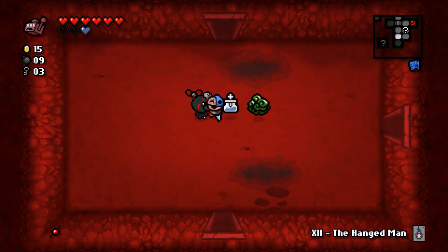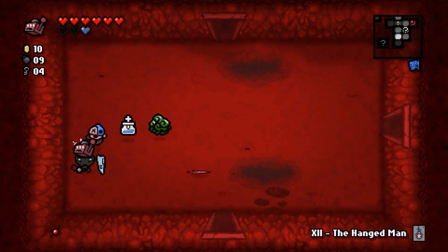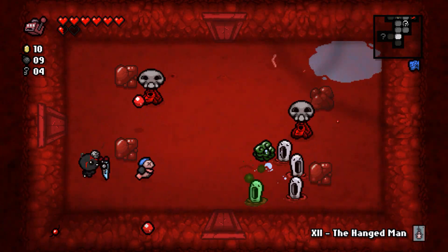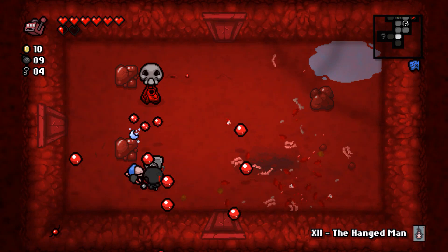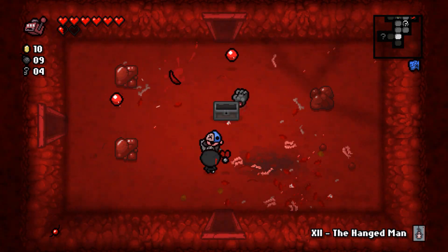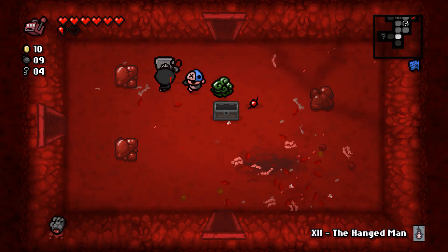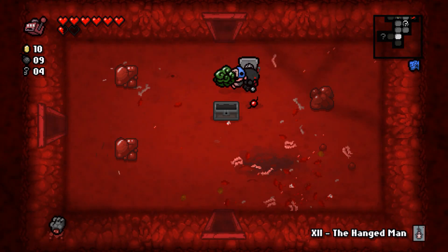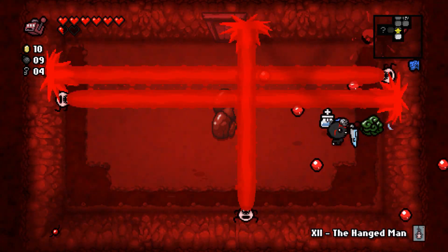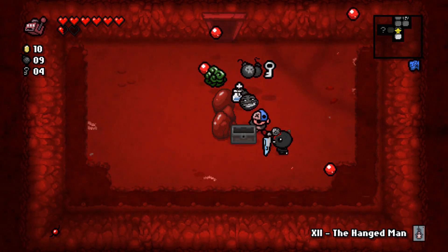Trying to get to the super secret room. The slot machine continued to do nothing — the key is okay though. Looking at items — something that increases the chance of red chests or turns gold chests into red chests. I have enough coins but I'd rather get useful stuff out of a chest than troll bombs. Can you even get troll bombs in a gold chest opened with a key? I hope not — that'd be a dick move.